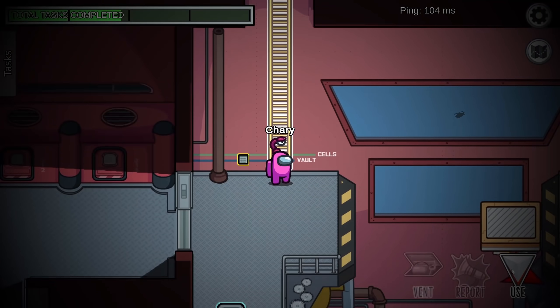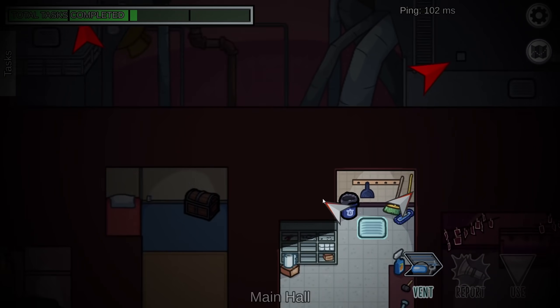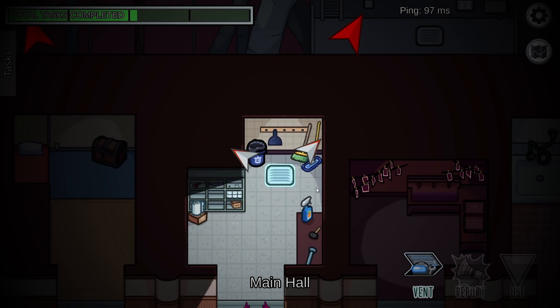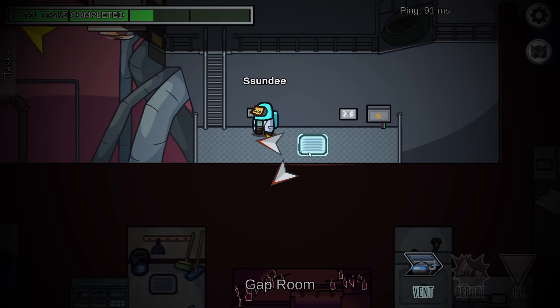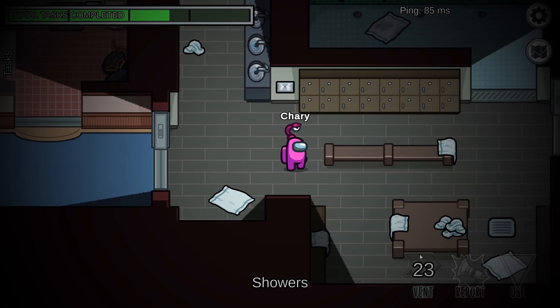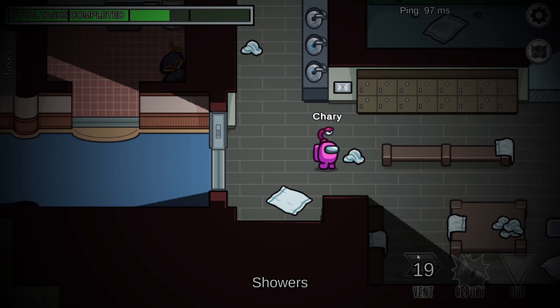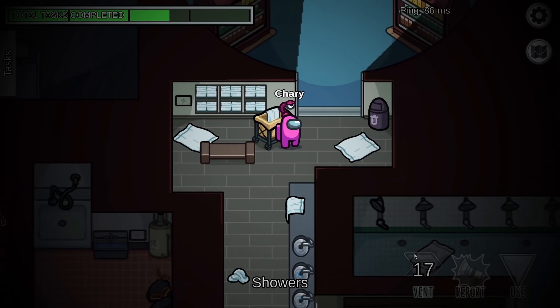Now I was done with my tasks and I could watch the crewmates. I entered the vent and that's when I saw something sticking out of the hallway at the very bottom — it was a pink hand. It looked like Mommy Longlegs' hands. So I quickly went to check the hallway and I saw nothing. There wasn't a single dead body either. So I walked around the airship to see if I could find Mommy Longlegs.